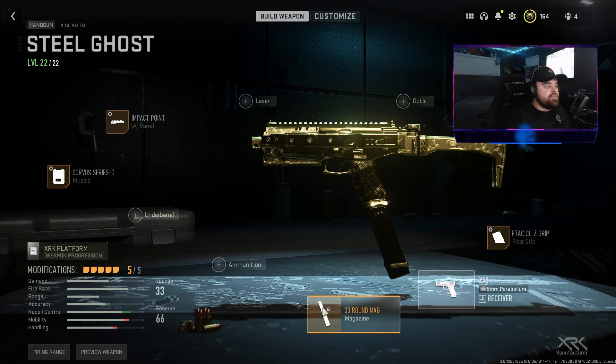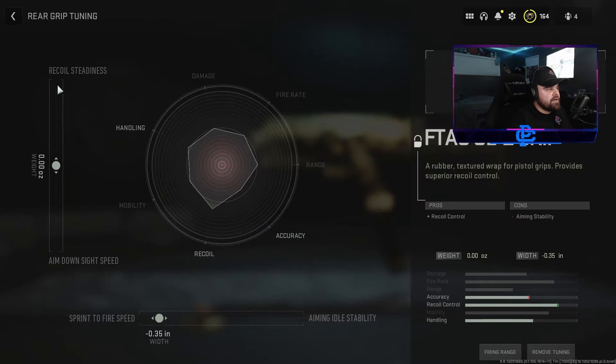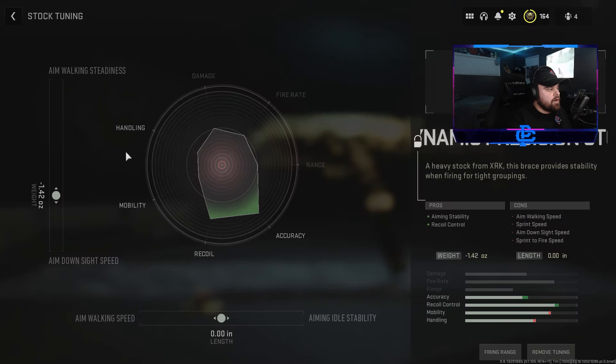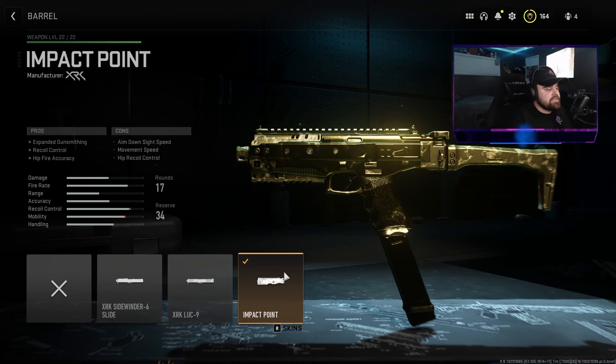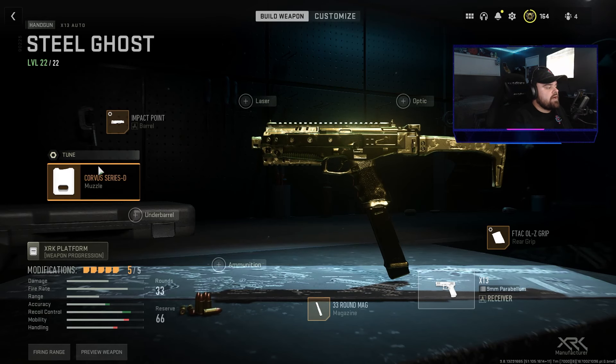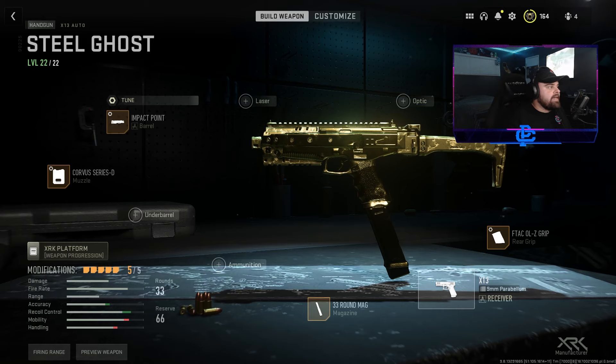There is a version of this gun you can make that is super fast with really quick ADS, but I didn't really like the recoil in that build, so I used this build instead. 33-round mag — I know that's going to be tempting to put on the 50-round drum, but trust me, don't do it. The grip: F-TAC OLZ grip, tuned for sprint-to-fire speed. I have the Dynamic Precision Stock on, tuned for ADS speed. The most important part of this class is the Impact Point Barrel — it allows you to add things like a stock and under barrel. Tuned mine for damage range. Finally for the muzzle, the Corvus Series D, tuned for ADS speed and a little bit more gun kick control.